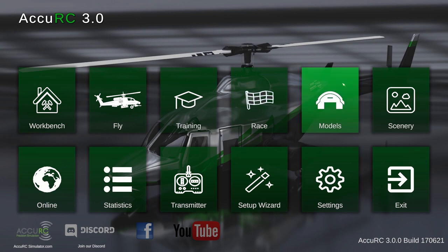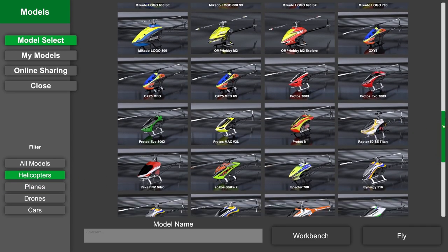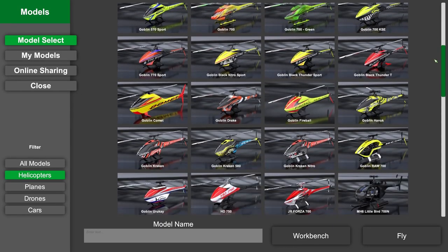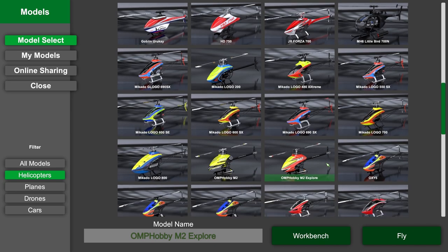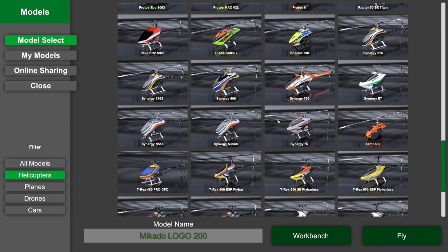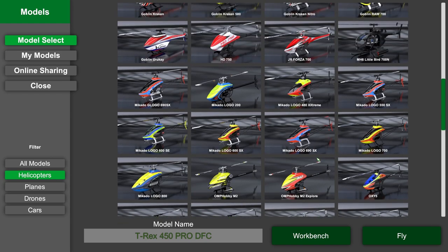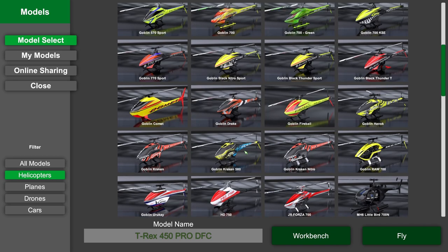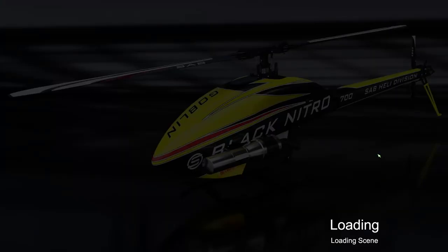Let's talk about how to choose a helicopter for your first hover flight. We have a lot of helicopters in Accuracy — a big selection with many different models. As a beginner in the real world, you'd probably opt for something like the OMP Harvey M2, which is small, easy to handle, and cheap to crash — or a Logo 200. For the sim, however, I recommend going with something larger, a 700-size helicopter. I'm going with the Goblin RAW 700, so let's select this helicopter, hit Fly, and wait until it loads.